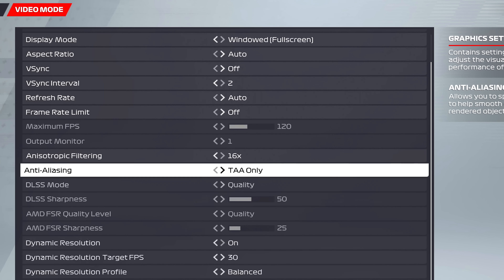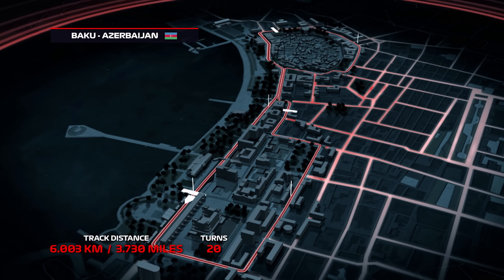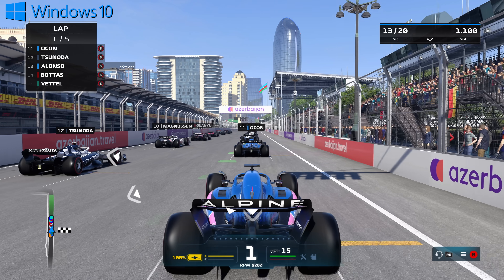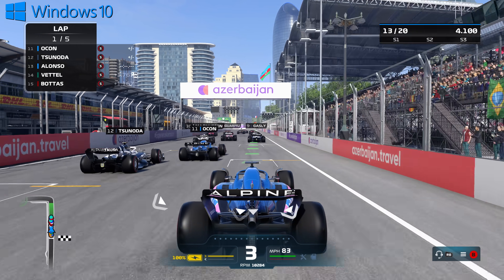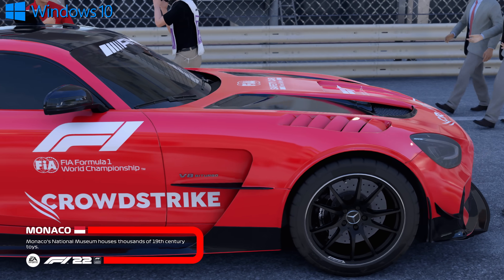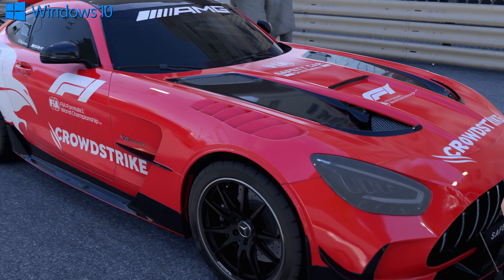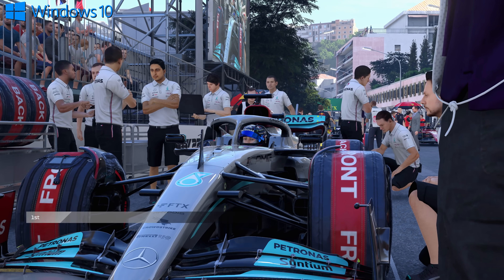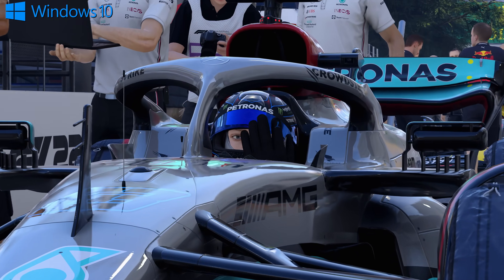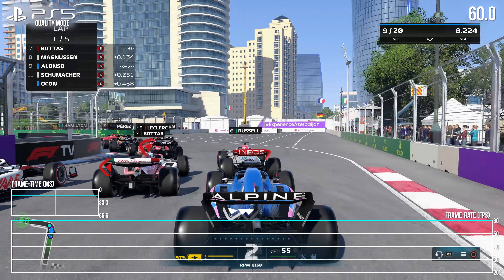Also new to PC is support for NVIDIA's DLSS scaling technology, and there are plans to add AMD's equivalent FSR 2.0 down the road. For now, VR headset support, DLSS, and extra ray tracing features show PC is in a pretty great place. For anyone wanting to use the game's top settings with all the ray tracing toggles, having DLSS support now makes a big difference in keeping performance in check.